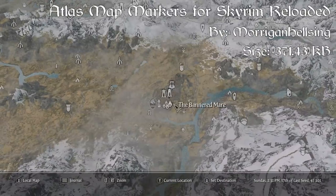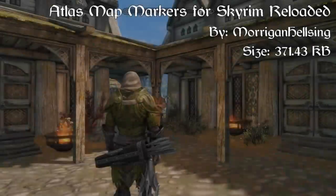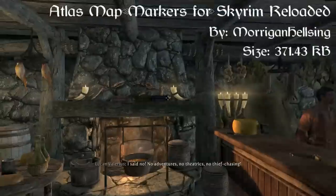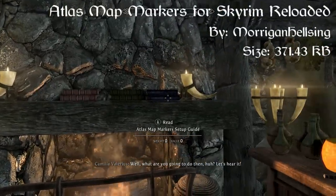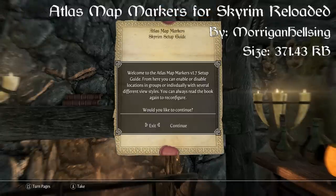For Atlas, you can use the setup guides to further customize your experience by adding or removing extra locations. You can modify locations individually, in groups, or all in one. They are optional and you can choose what you want. Setup guides are on the fireplace mantle in the Riverwood Trader in Riverwood, as I'm showing you right now. The locations have been grouped into different category types for easier selection.